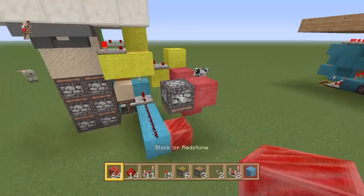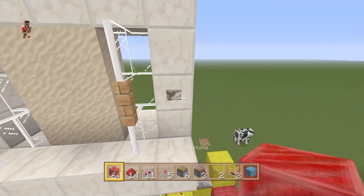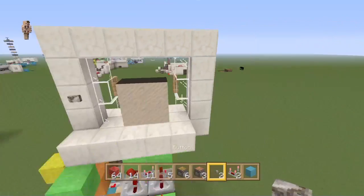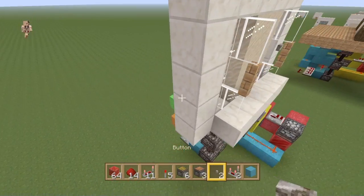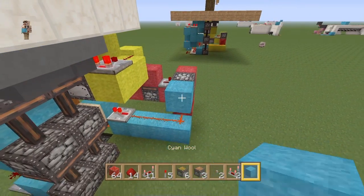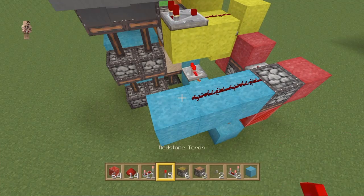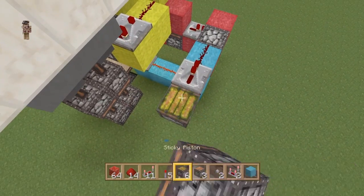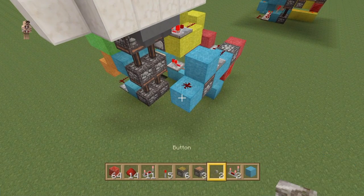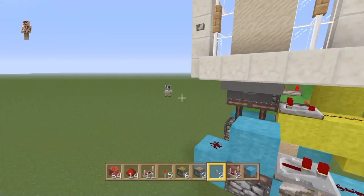Let's give this a quick test — press the button. Press it again. Awesome! You can put another button inside, and you can also have buttons on the other side. All you need to do is mirror the bud switch — the yellow circuit — and put a monostable going into it. Connect your side button into the monostable, running into there. Let's quickly build a monostable on that side with a piece of dust and put a button on that — as you can see, it works as well.